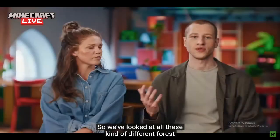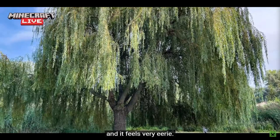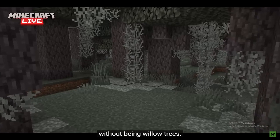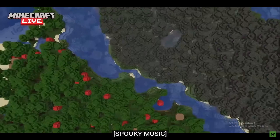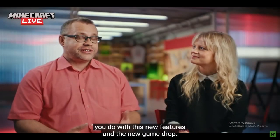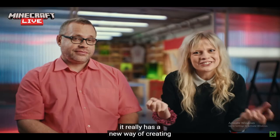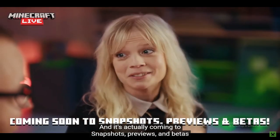We looked at a lot of inspiration — different forests all over the world. A tree that stood out was the willow tree, because it's very hanging, with a lot of drapery, and it feels very eerie. Then we looked at Spanish moss, which was the inspiration for the pale hanging moss used in the biome, because it gives that drapery feeling without being willow trees, and is more versatile and flexible to use as building blocks too. We are super excited to see what you do with these new features and the new game drop. We want to create connections between features, because the Minecraft world is an ecosystem. The Creaking Heart and its puppet, the Creaking, really have a new way of creating that kind of connection. It's going to be really fun, and it's coming to Snapshots, previews, and betas very soon.